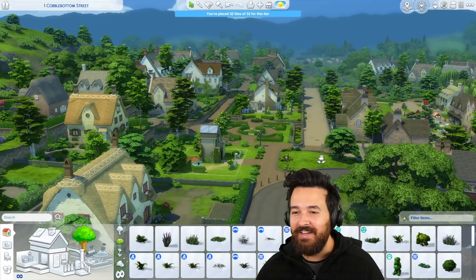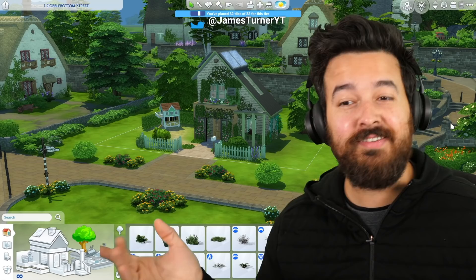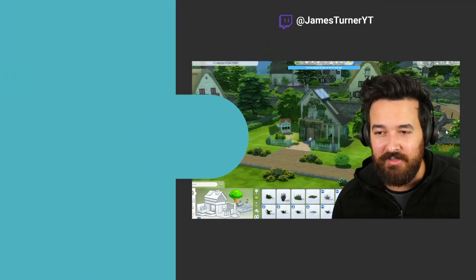Now it blends in, kind of. The style of the build is vastly different to all the houses here, but these are the new kids on the block that have moved in and built their little tiny home. I'm going to leave this video here - thank you so much for watching. I hope you enjoyed this little micro home - 32 tiles to get all the bonuses. We might even use this house in some of the scenarios as a skill-boosting house. If you want to download this house, you can click the link in the description down below, or search it on the gallery under JamesTurnerYT, all one word. Thanks so much for watching - I'll see you next time and have an awesome day.